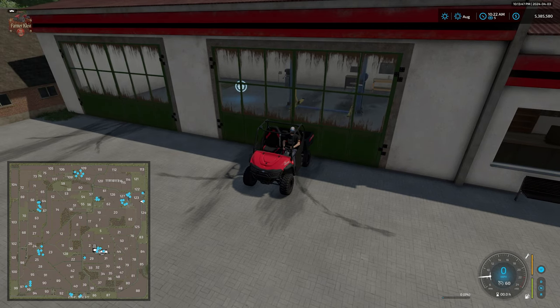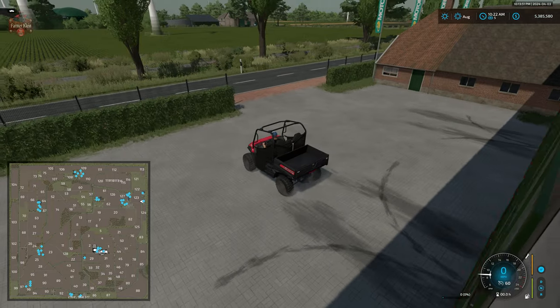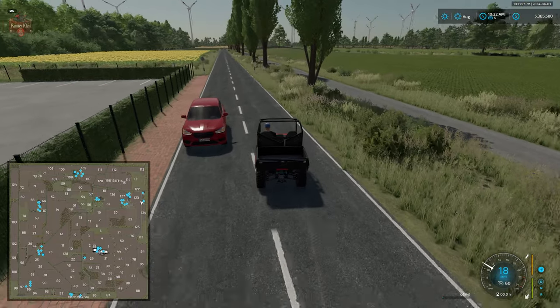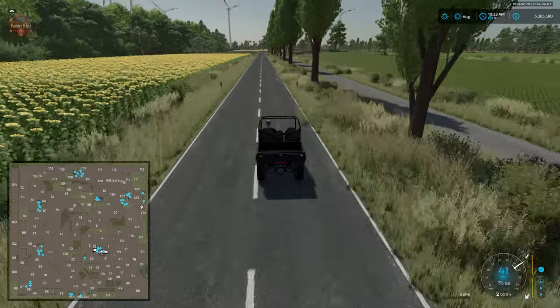If we click on the hot spot we are now inside and can use the dealer trigger to buy something, but we cannot get out because there is no trigger to open the doors. I don't know what the deal is with that — I'd have to fathom that this map is going to get an update to clearly correct this issue, and hopefully we'll see the map updated to correct some of these other issues as well.